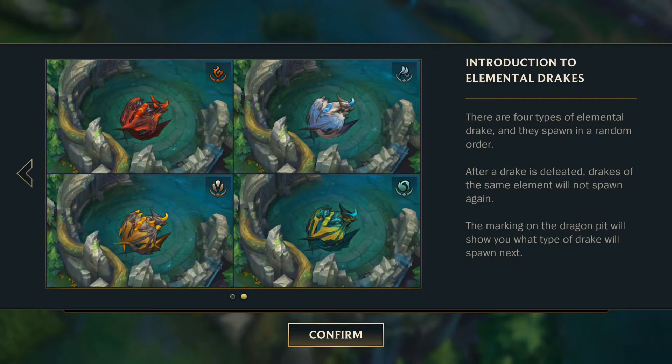The final elemental drake spawned is the Elder Dragon. It will spawn toward the end of the game. Defeat the Elder Dragon to earn a powerful buff for your team. Only one Elder Dragon spawns each game.